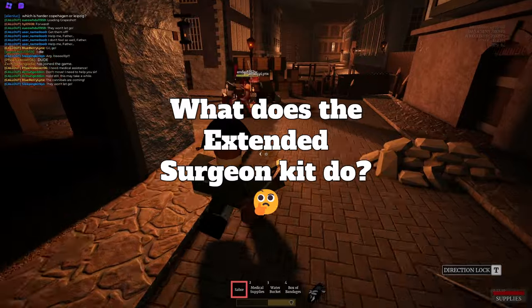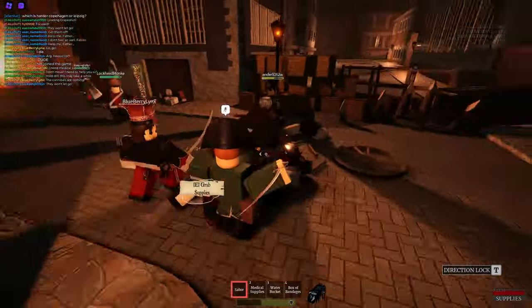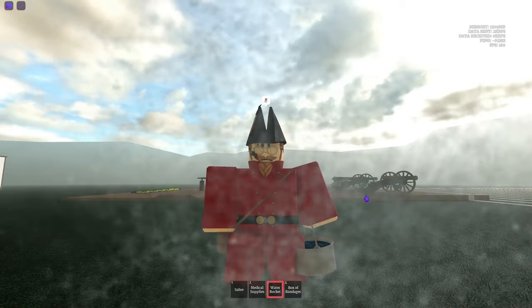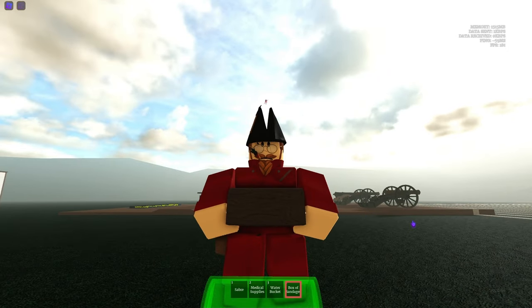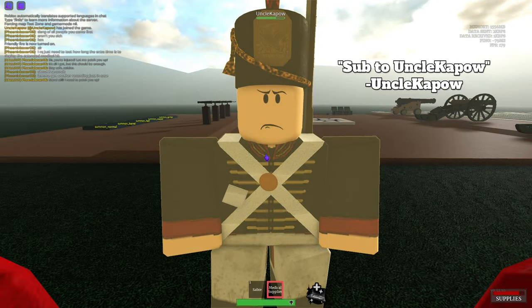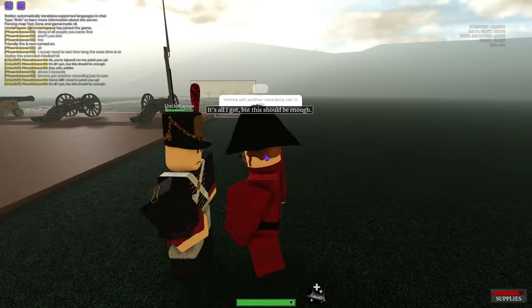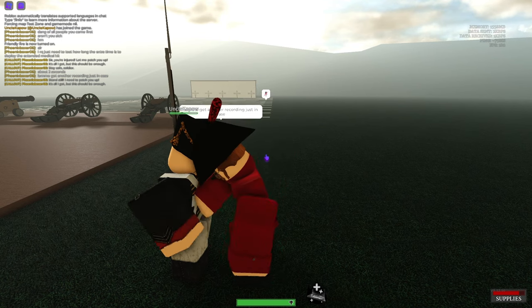So first off, what does the Extended Medical Kit do? For those that have never used this item before, the Extended Medical Kit gets rid of your utility item, your box of bandages, and it takes about 3 full seconds before the actual healing animation starts. But it applies the healing 50% faster than normal. Just from hearing that, you can probably already tell that this item is very, very bad.